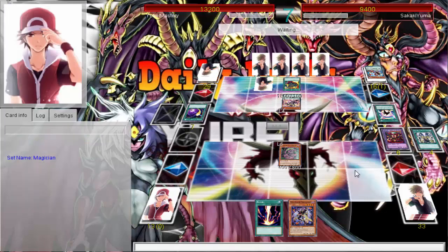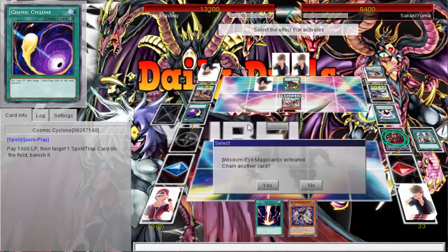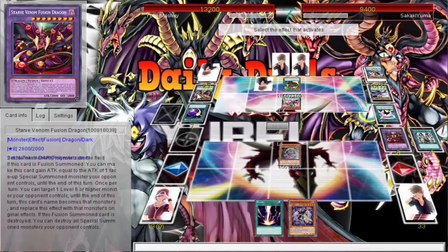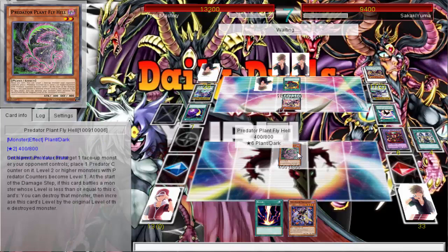Cosmic Cyclone will be a good card because spells and traps didn't used to float, but now they do — like Prime for instance. It's just not always great to get rid of a random set card. You'd use it on a face-up card. It depends on the meta — if Harpies were meta you'd want to run Cosmic Cyclone. I've never had an Hysteric Sign hit by Cosmic Cyclone — I'd be so upset if that happened.